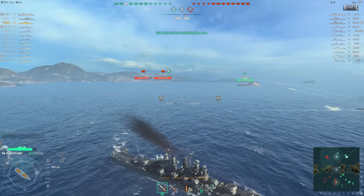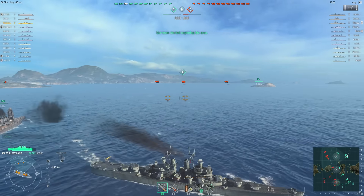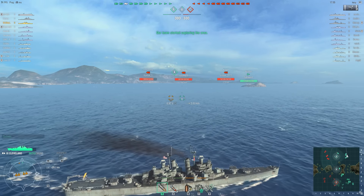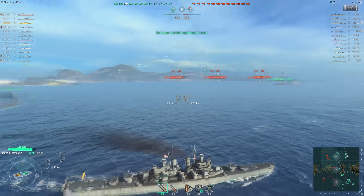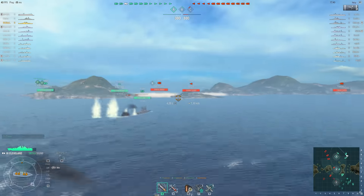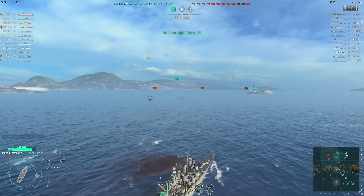We got our Nicholas, our sneaky little Nicholas capping A over there. Very sneaky - kind of like Pearl Harbor, that was sneaky too. We got a Furutaka, Königsberg and a Congo over there. There are two destroyers in the middle, one allied, one enemy.